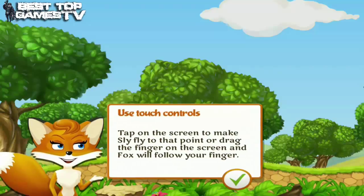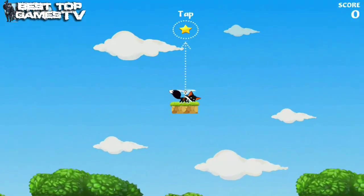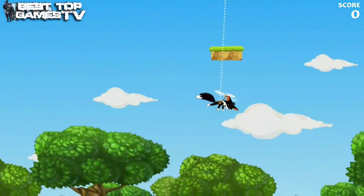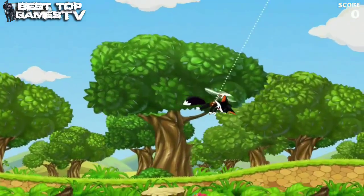Now get ready! Collect all the stars one by one to learn how to make your first Sly flight. Tap on the screen to make Sly fly to that point. Tap twice to fly faster.